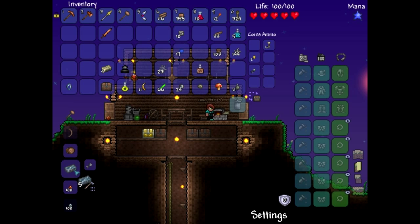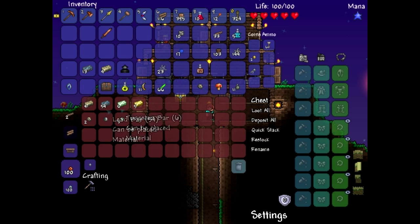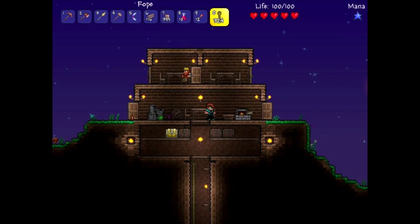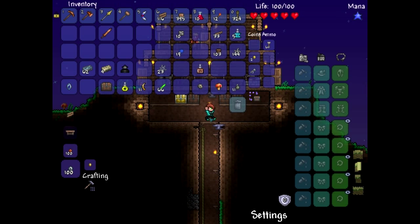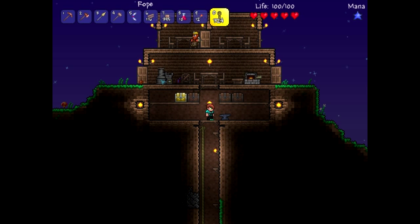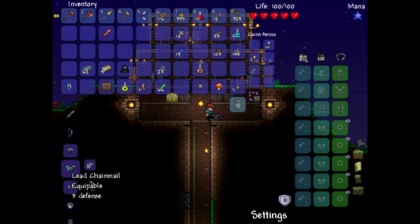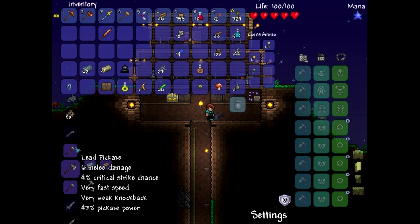He likes it up there in those houses — he knows I did a good job. I gotta make an anvil. I'll take the lead and tin — lead is better. The anvil and loom and stuff aren't always gonna be in these places, just for now while I'm getting things started. I'm gonna make a new pickaxe and an axe though.